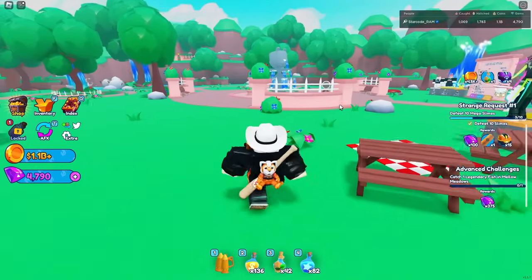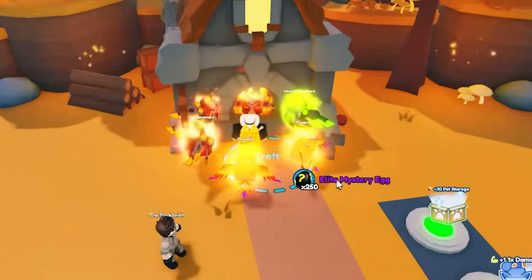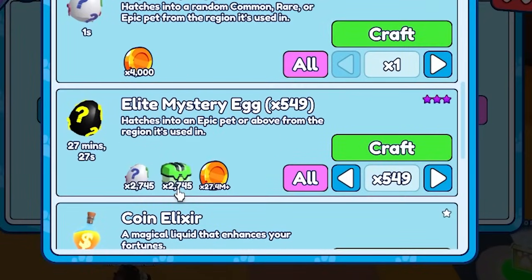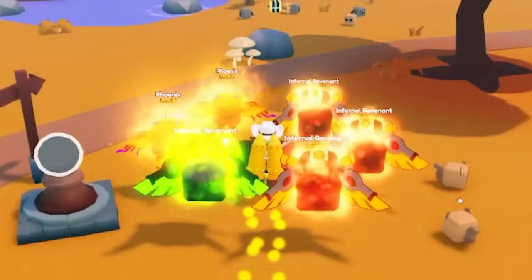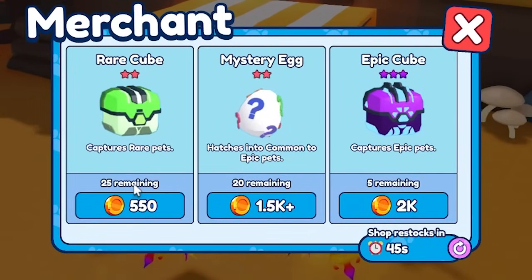We need the diamond rod. Oh, very nice - 250! Let's see if I can do more. 35K to unlock that one. It's gonna cost me 2,745 of these, so I can craft 549 and it's gonna cost me 27 million coins, 27 minutes. Now I need more of these. I remember there was a place where I can get more pet catchers - here I can only buy 25.